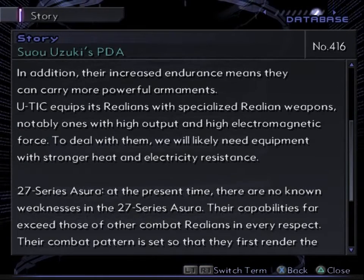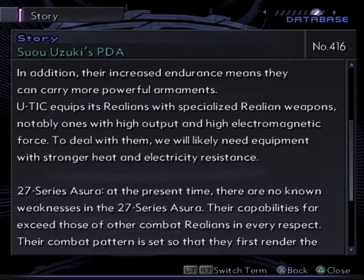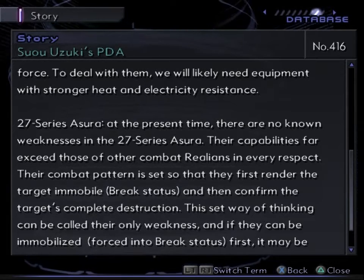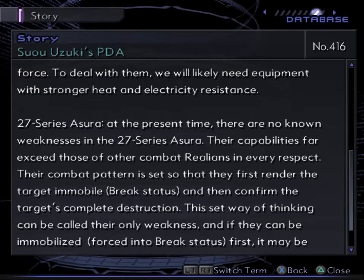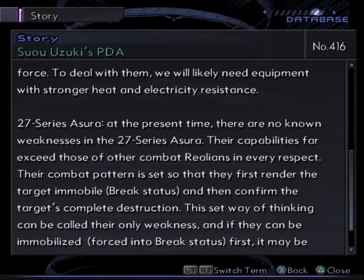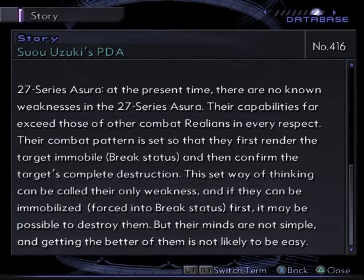UTIC equips its realians with specialized realian weapons, notably ones with high output and high electromagnetic force. To deal with them, we'll likely need equipment with stronger heat and electricity resistance. 27 Series Asura: at the present time, there are no known weaknesses in the 27 Series Asura. Their capabilities far exceed those of other combat realians in every respect. Their combat pattern is set so that they first render the target immobile, break status, and then confirm the target's complete destruction. If they can be forced into break status first, it may be possible to destroy them, but getting the better of them is not likely to be easy.